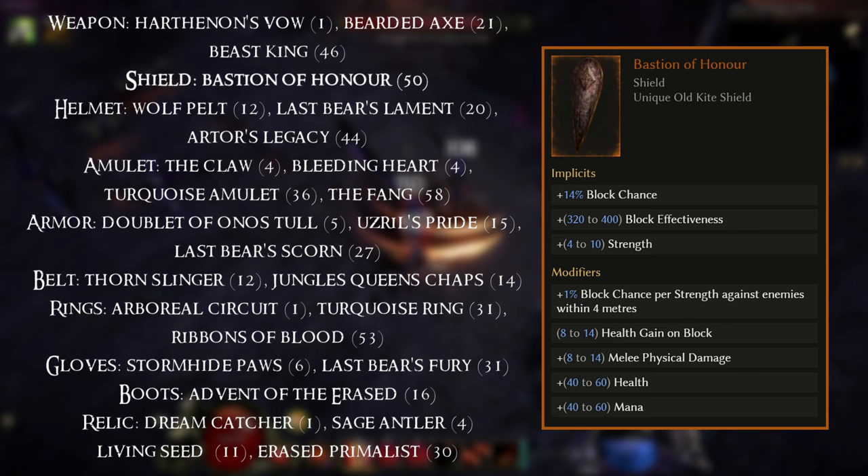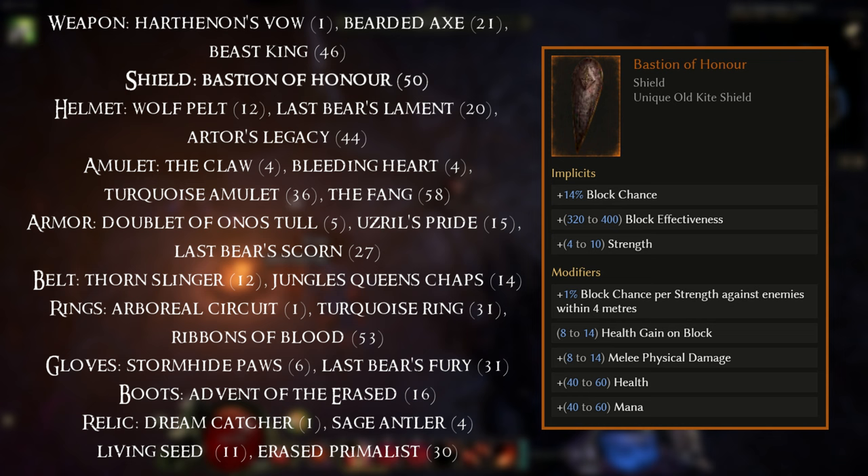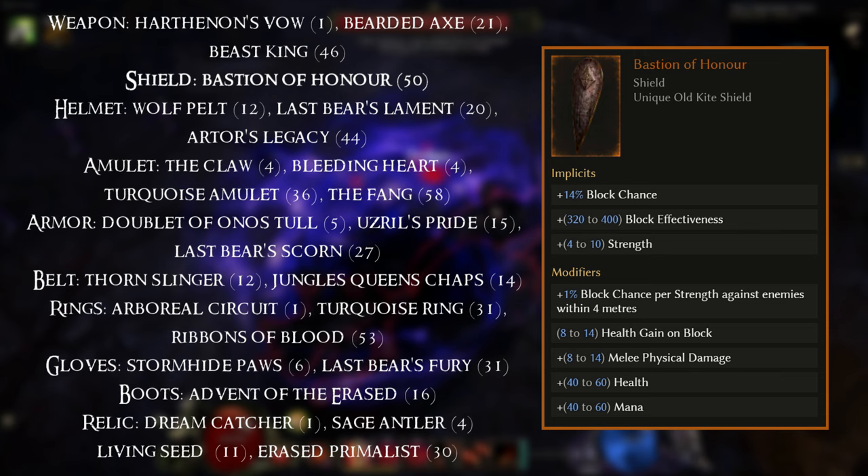For the next item, we have one that is relatively rare and equippable at level 50, so you won't get a massive amount of value from it for this specific guide. However, it fits perfectly with our setup due to how Strength works on it. It's the Bastion of Honor, equippable at level 50.